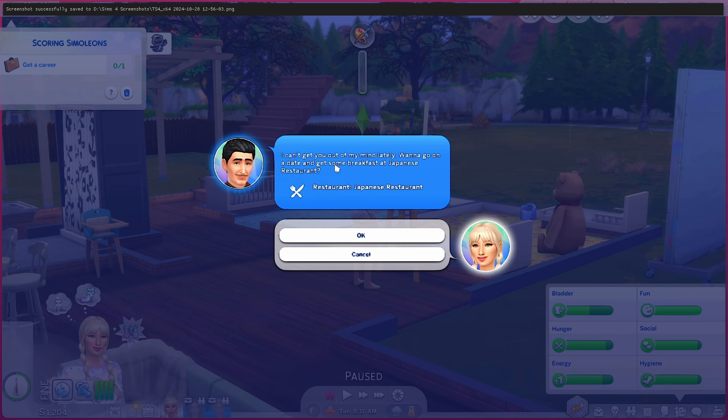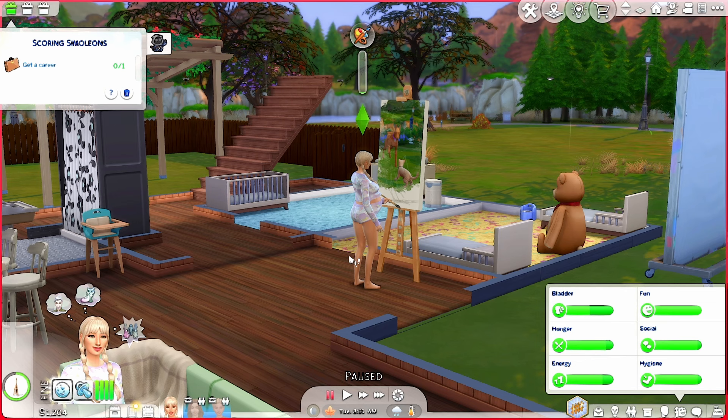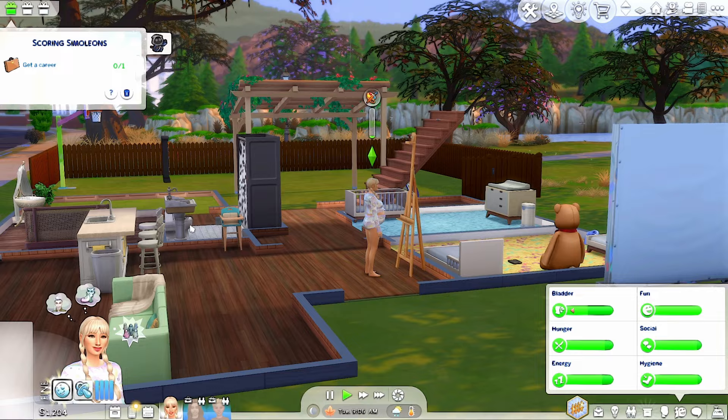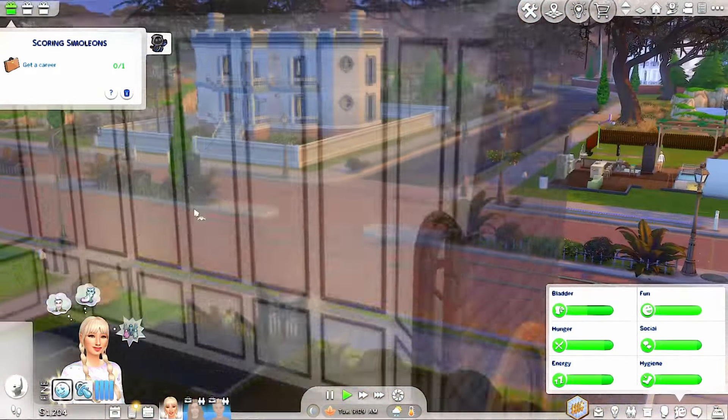Mortimer is texting: 'I can't get you out of my mind lately, want to go on a date and get breakfast at a Japanese restaurant?' Mortimer, we discussed this - I wanted your genetic material and that was it! And you're married and your wife is pregnant. Beautiful job finishing that Kaylee - go and use the bathroom before you pee yourself again.